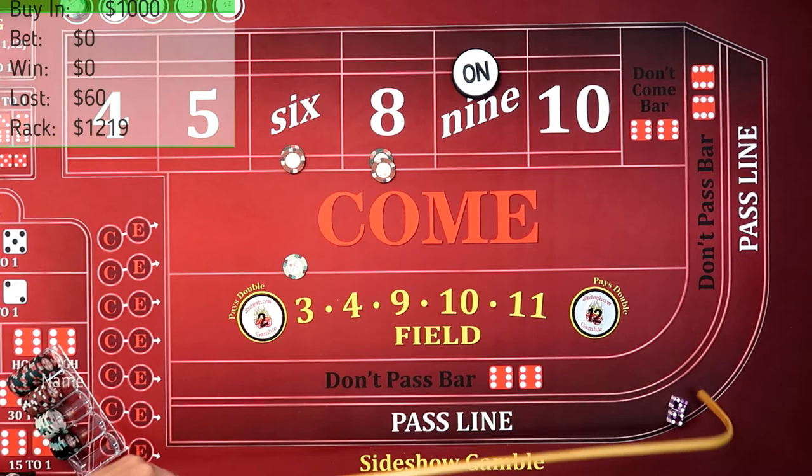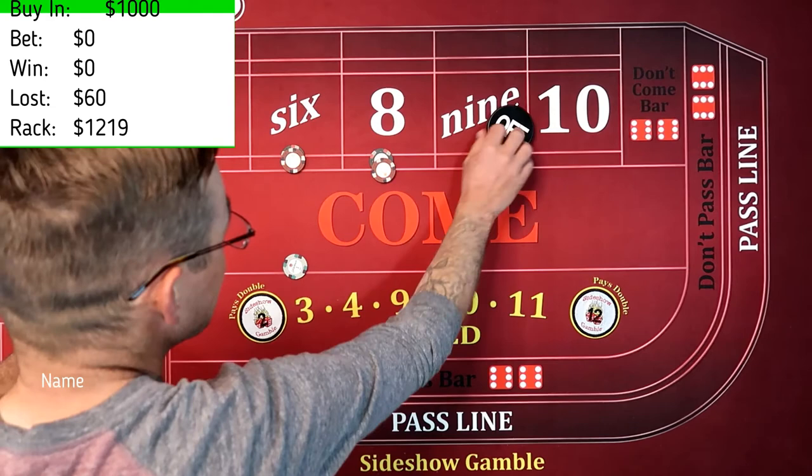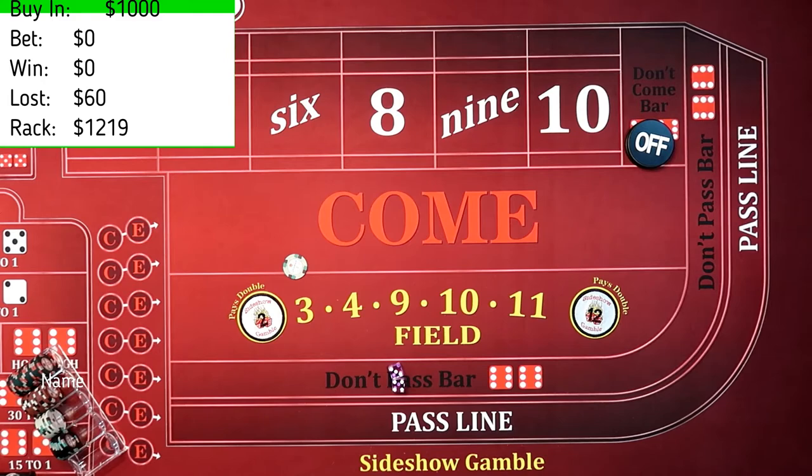We didn't make it on this shooter — or rather, it's not really just a single shooter strategy, it's a random strategy for the table. So we have $1, meaning we invested $39.